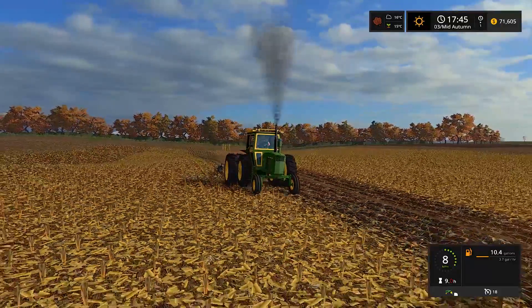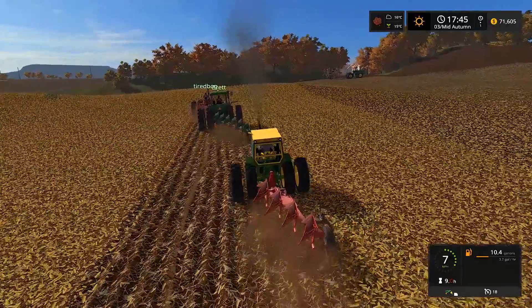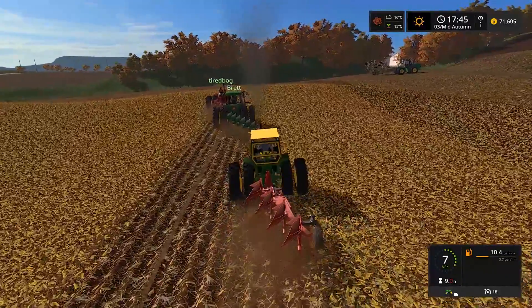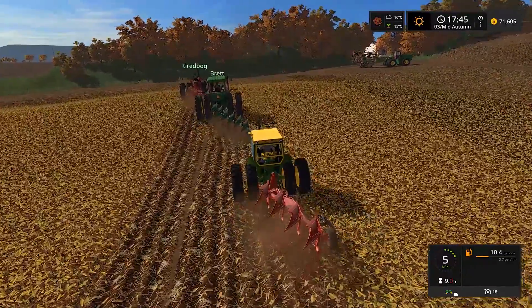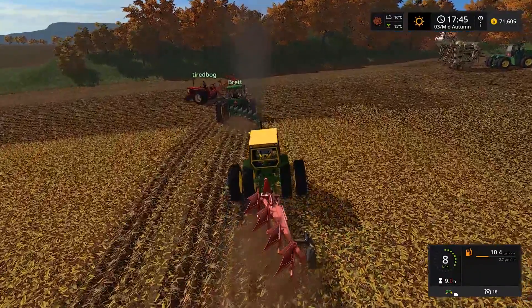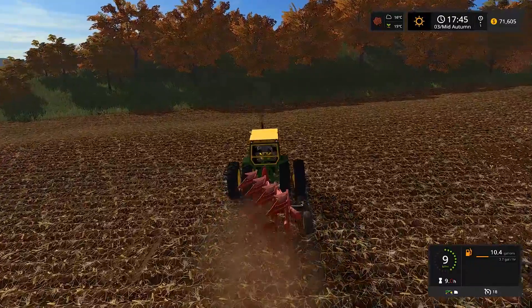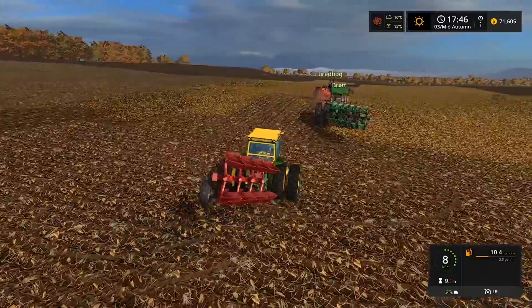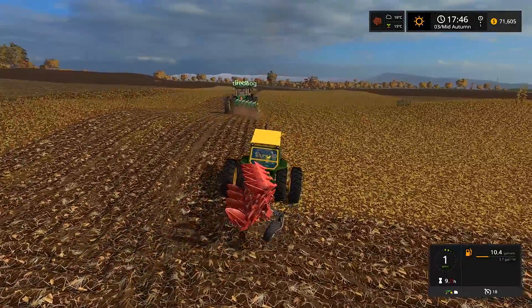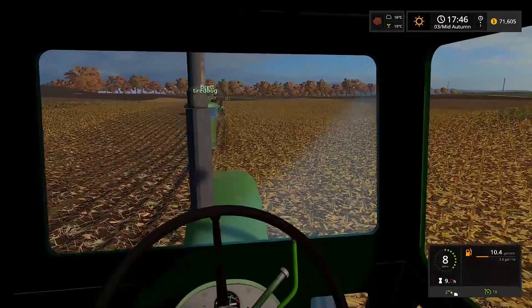We should fuel up. This is sweet just watching her go along here. The corn textures we have here are great. We're going to try to get most of this done with plows - if it takes forever we'll just take the 89 and disc it up. We can also switch tractors after a couple more passes. Everybody's flipping the plow - there we go. Tire Bug's now running at nine miles an hour too.